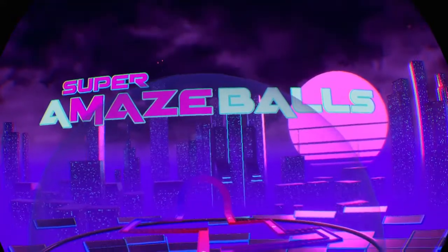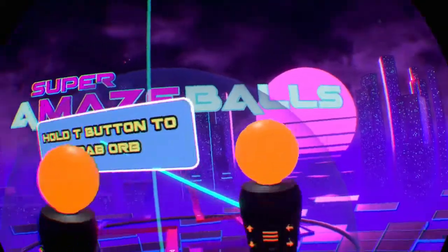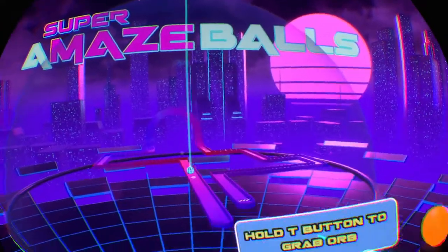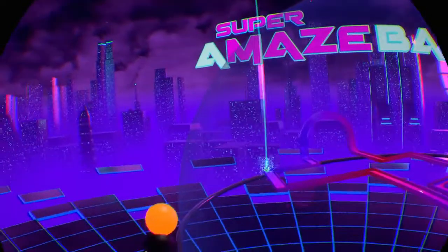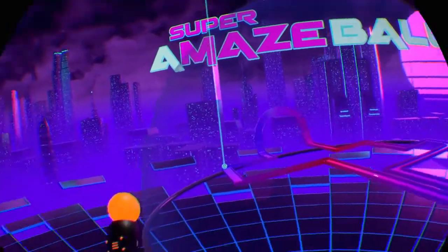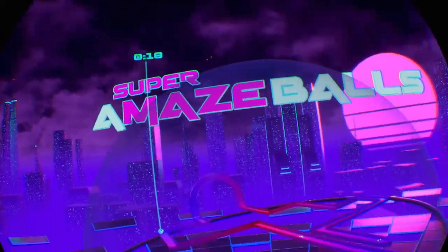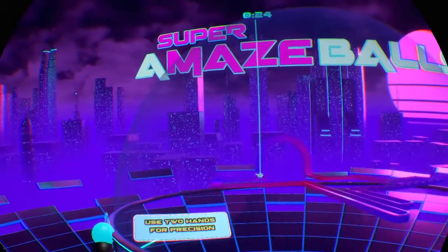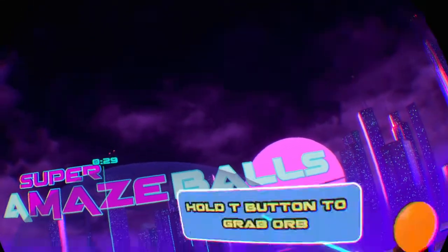Oh wow. I'm not quite sure how this looks on your screen, but this is bloody awesome. These are so bright. Hold T button to grab the orb. It's like the... Crystal Maze! That's the one. Where they have some puzzles like this where you have to grab it. Can I spin round? Oh, it's even got a little pick. That's so cool. Use two hands for more precision.